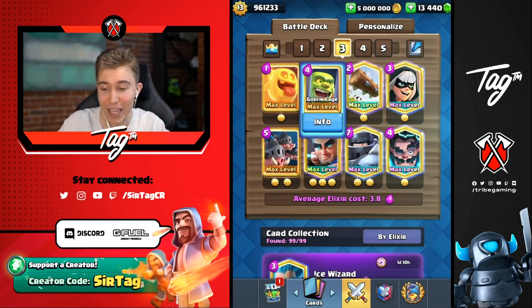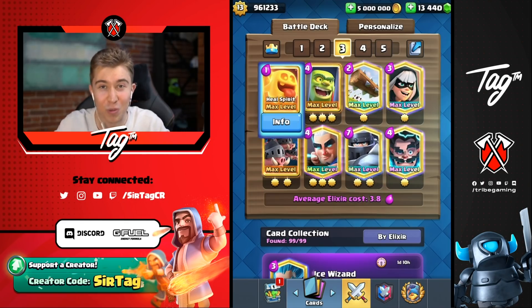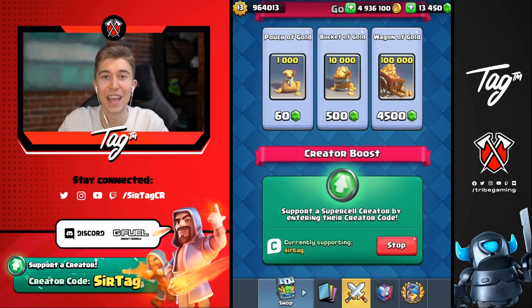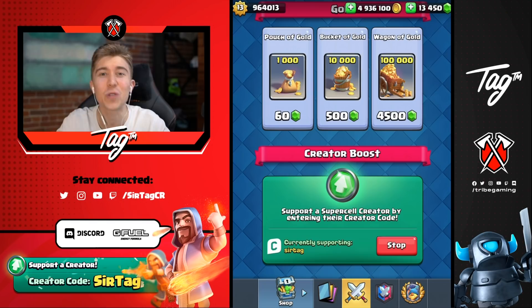It's super easy to get counterpushed with the Goblin Cage Brawler, the Mega Knight, and seamlessly transition defense into offense with the Heal Spirit. No matter what crazy matchup I get on ladder, I feel like I'm pretty safe with this Magic Archer deck, so let's jump straight into some games and assert some dominance. A huge shout out to all of you guys that are using Create-A-Code, SirTag, in any Supercell game.